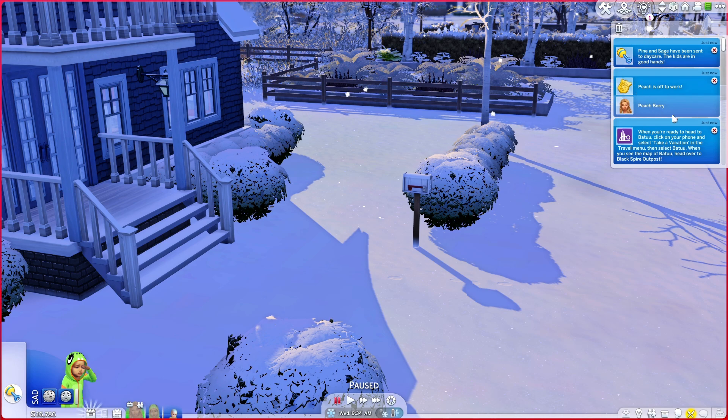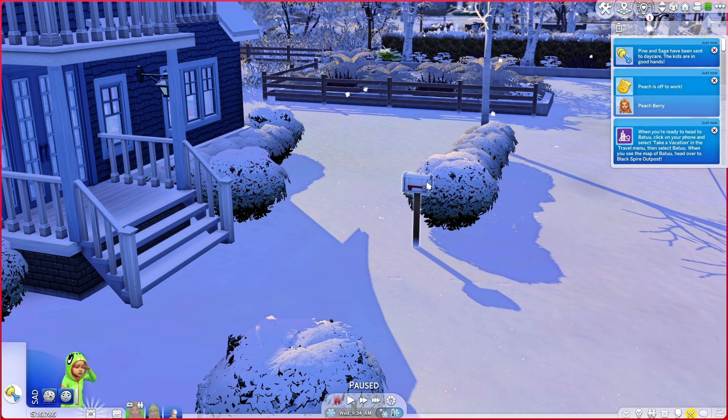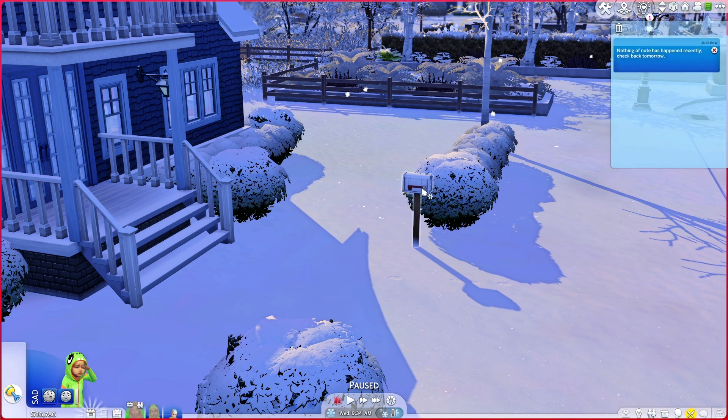As mentioned, you can see the normal notification wall is intact and uncluttered by any neighborhood stories. If we go to check the stories viewer again, you'll see there's nothing of note and the 'check back later' message.